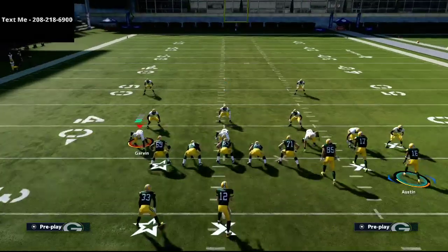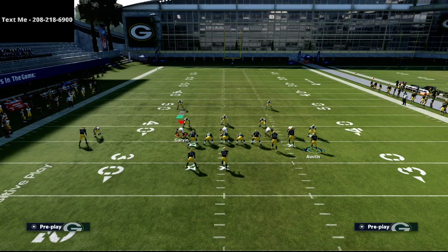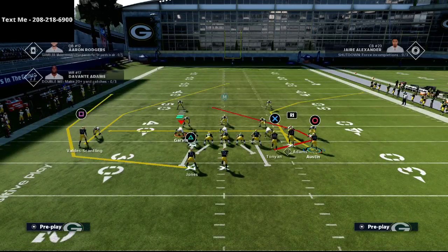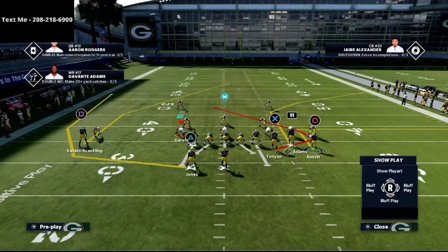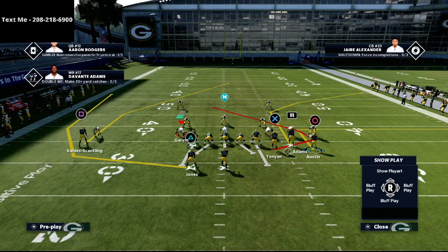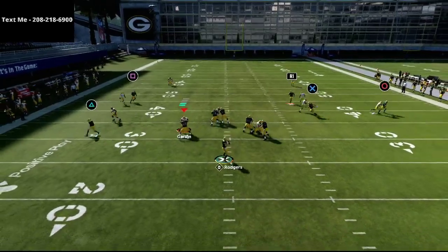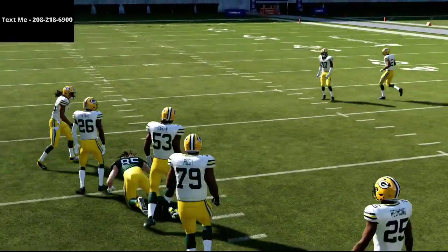I like to put my running back on a wheel route. If you have a hot route master and want to use a table route you can, but I really like the wheel route here because we're trying to open up space. Then I'm putting the circle receiver Tavon Austin on a five-yard out route and motioning him all the way outside, snapping just before he sets. This motion snap isn't great against man but will be effective against zone coverages.